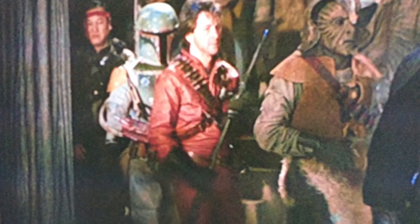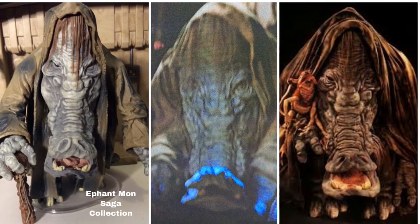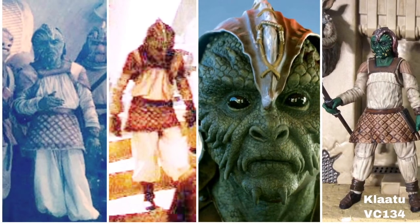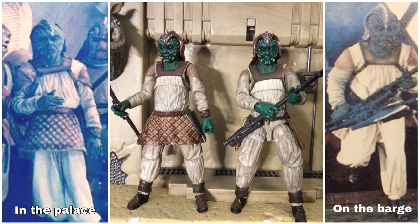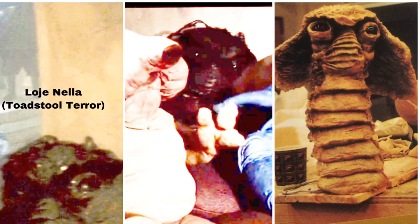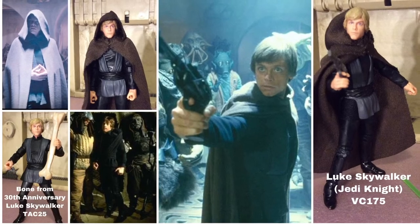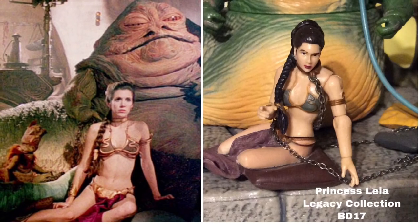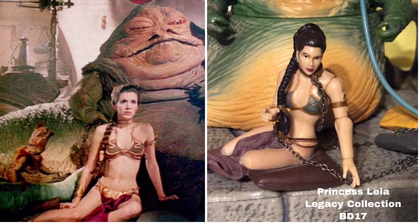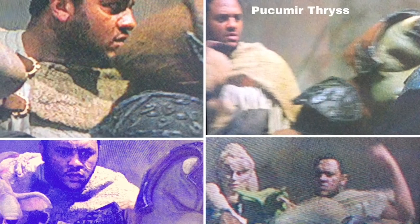Walking down the steps after Leia and Han get caught is a guy in a red jumpsuit wearing bandoliers — I've named him Dranyam Trebor since he doesn't have a name or figure. Next we see Efantman from the Saga Collection — great figure. Then we see Klaatu, available in Vintage Collection 134. His little skirt can spin around — in the palace he wears it in front, on the sail barge in the back. Then we see Lojnella, the Toadstool Terror, hiding behind Droopy McCool. Then we have Luke Skywalker Jedi Knight, Vintage Collection number 175, which works for just about every single moment of this scene. Princess Leia is Legacy Collection Build-A-Droid number 17 — the only way to get the molded legs lying sideways like that. Then we see Yax the Ugnaught — no figure — and Pukimer Thriss — no figure either.